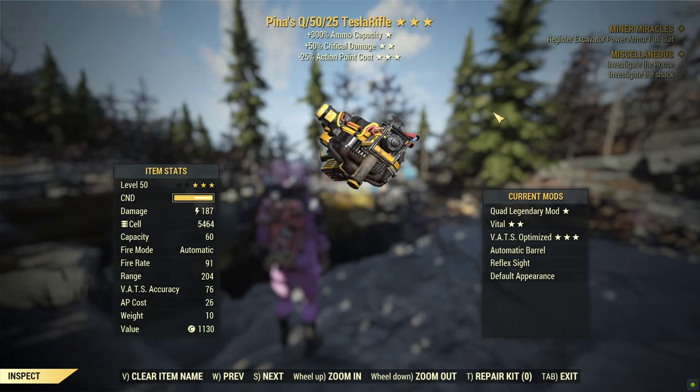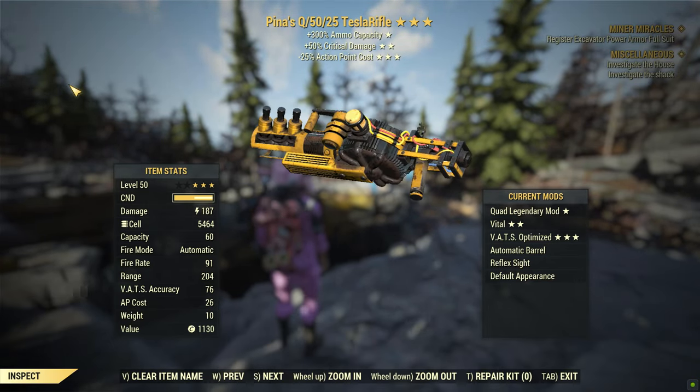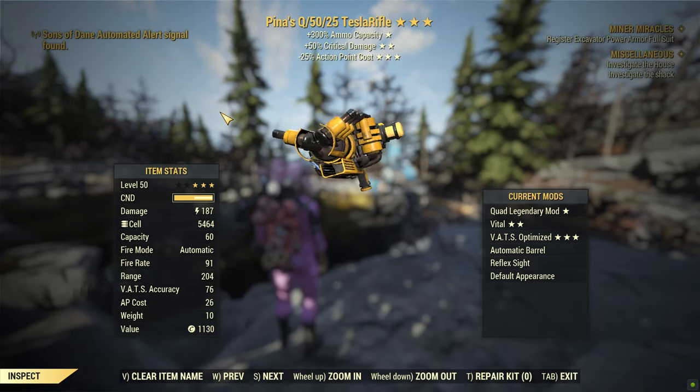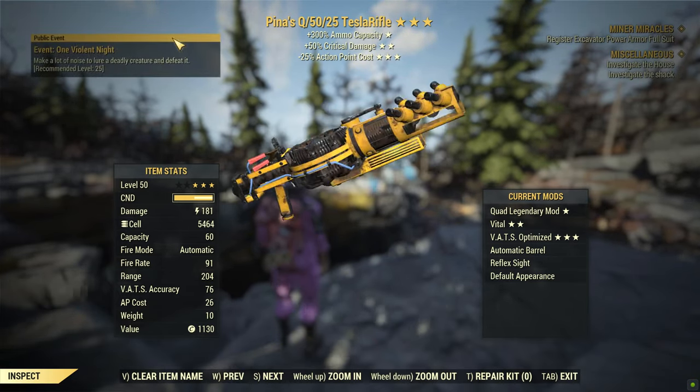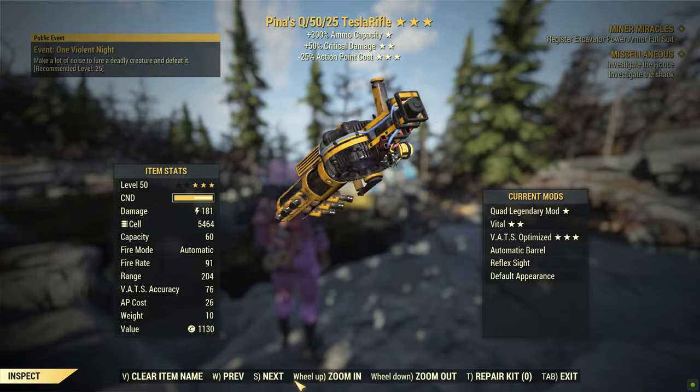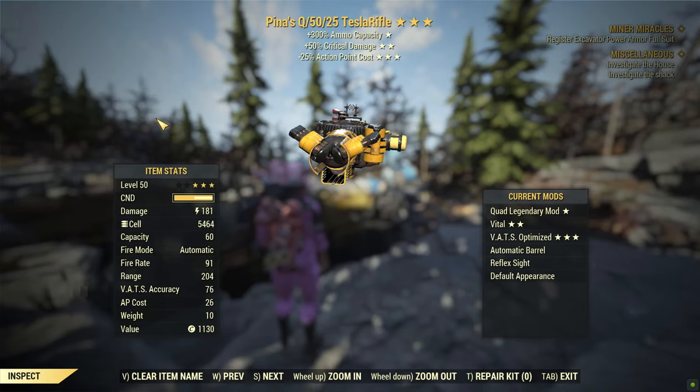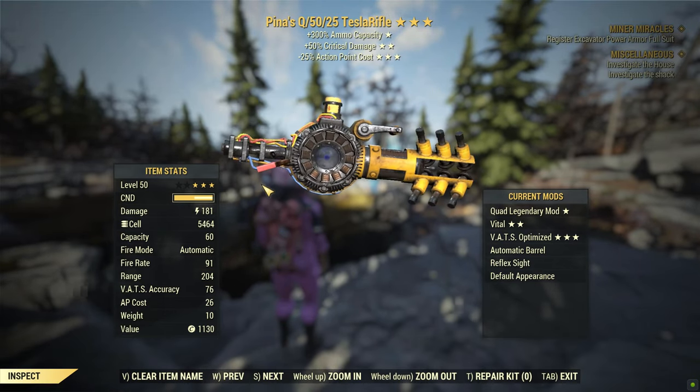That's the Quadruple Ammo Capacity Critical Damage Action Point Cost Tesla Rifle — fantastic for commando builds and other stuff. If you enjoyed watching, like, subscribe, and comment, because it makes me feel good and it's easy to do. You don't have to, but I would really appreciate it if you do.